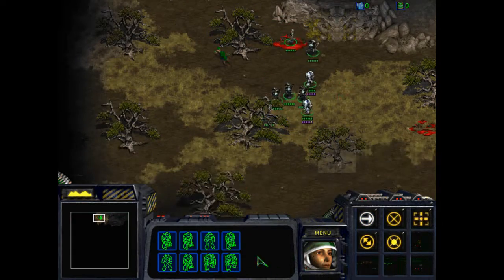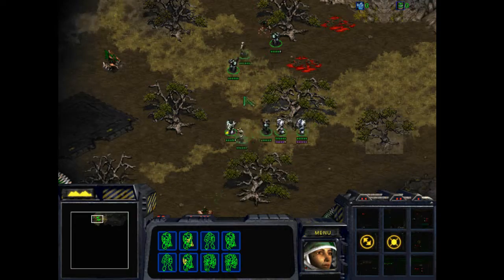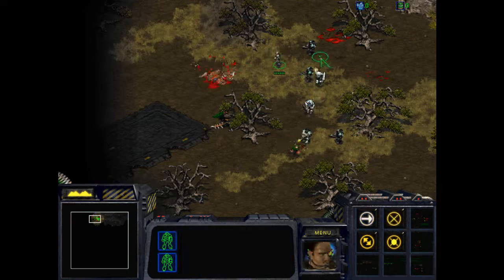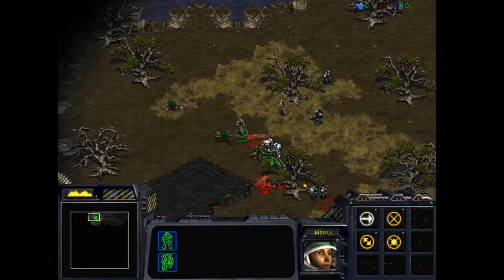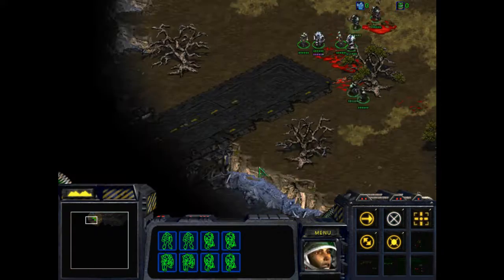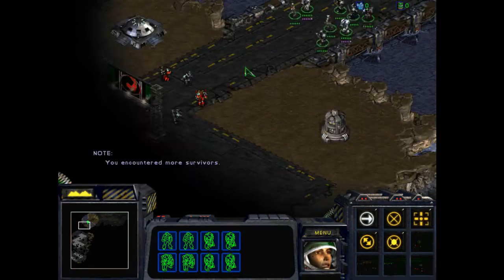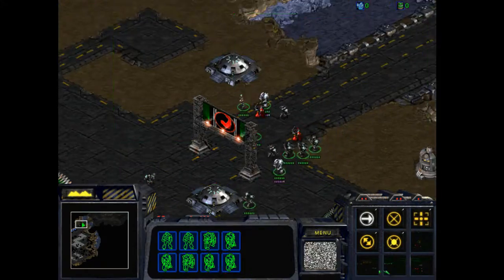If I remember correctly, I put the hydralisk at 40 HP instead of 80 HP. The reason I did that was because I was basing some of the units from StarCraft 2 — I thought the hydralisk had 90 HP in StarCraft 2, but apparently I was wrong. But oh well. You encounter more survivors; they are uncontrollable.